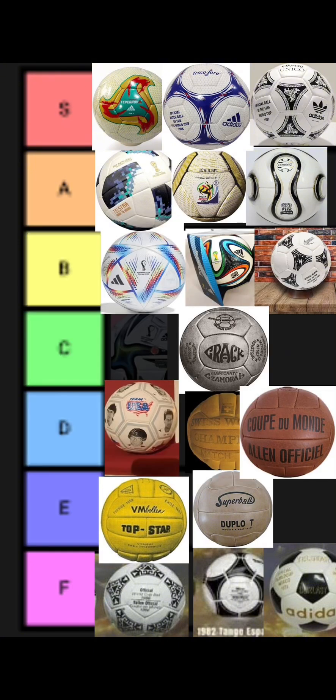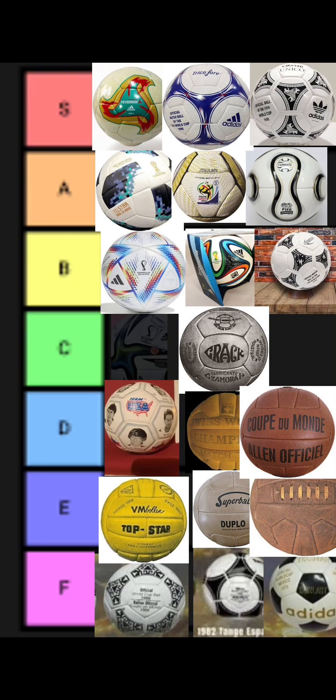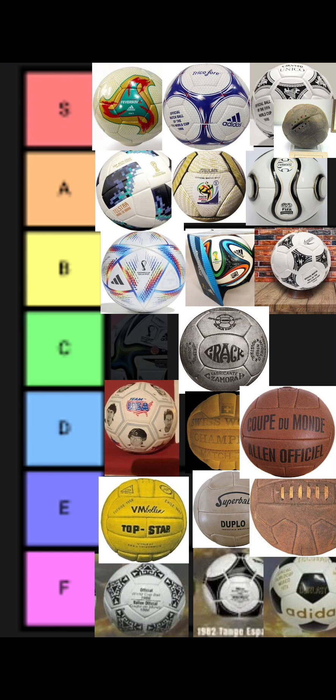The Copa di Mundo ball is D tier. The 1934 ball is going in E tier — this design is just weird. The 1930 ball, played in the very first World Cup, is going in S tier. It's the OG. Like and subscribe.